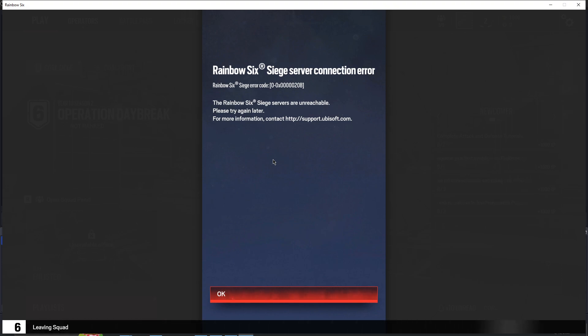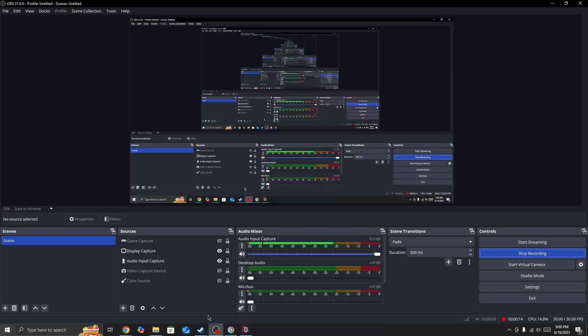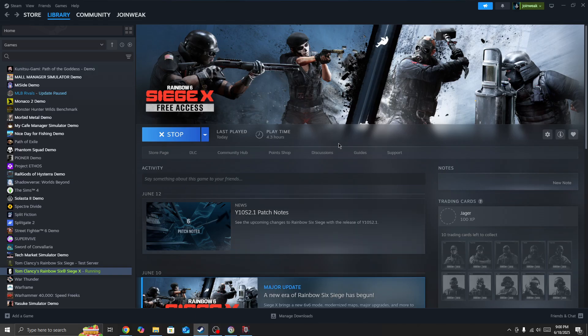The first thing you need to do to fix this type of issue is simply check the server status page to see if the server is down for everyone. If it is, you need to wait for some time and when the server is back you will be able to fix the issue.